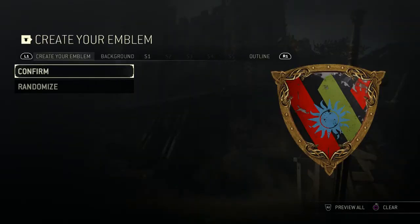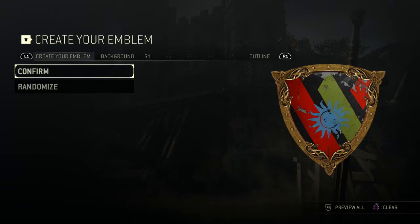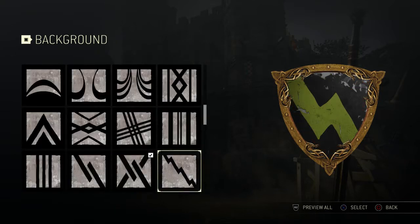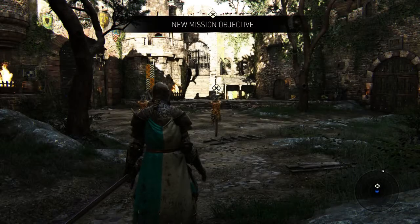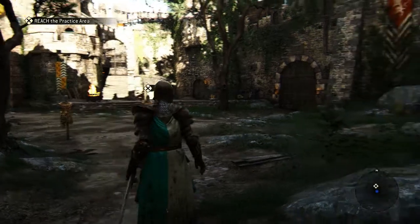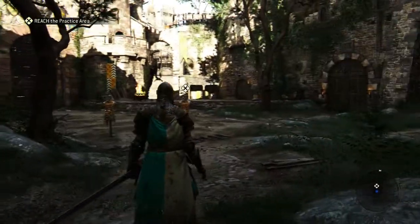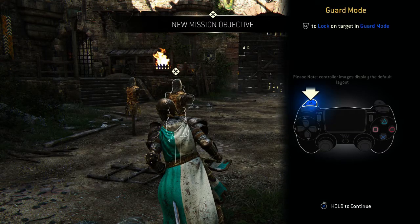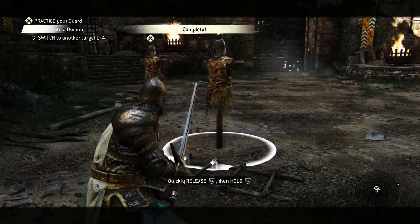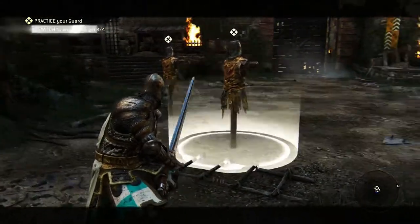I'm just gonna pick knights and then we go right into creating our emblem. Since we picked knights we get a shield crest as our backdrop. The samurai get a long horizontal rectangle and the Vikings get a circle. Just throw whatever you want together — you can always edit or make different ones later. Now we're in our first tutorial. Since we picked the knight faction they gave us the warden. If you picked samurai it would have been the kensei, Vikings the raider. You're not locked in — this is just for tutorial purposes.